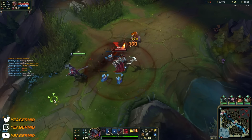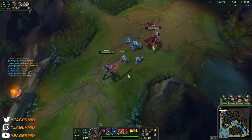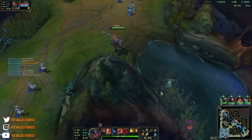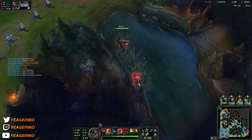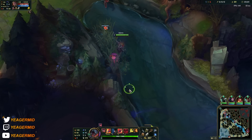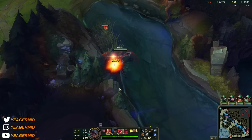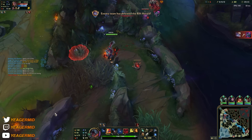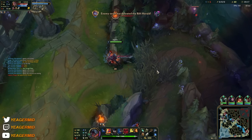Are you about to get ganked? We got the minion. Poppy could be here, so of course we rely a lot on dashes — that could actually make things really hard if Poppy came. Yeah, Poppy was here indeed. At least we took out the control ward.